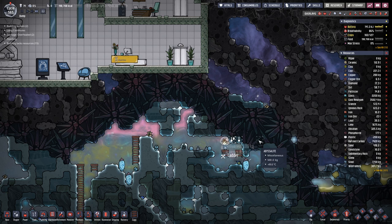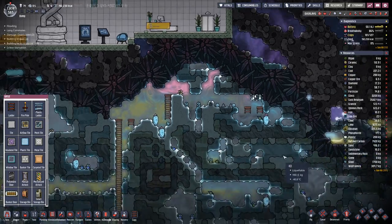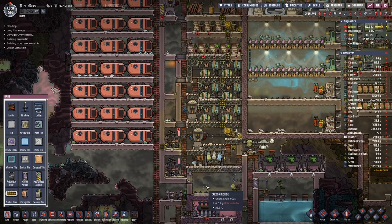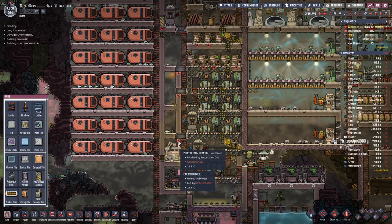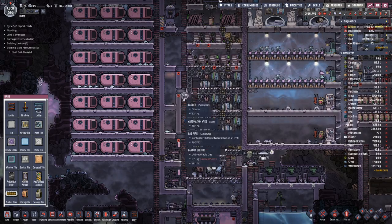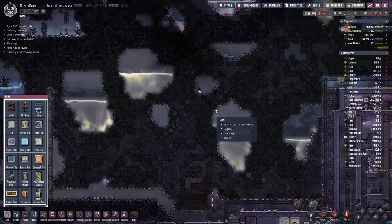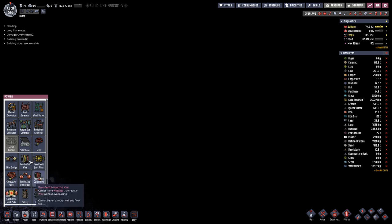That will take quite a bit of work and also steel, because we need the bunker doors and the bunker doors need to be powered. Currently we just barely manage with what we have because I do not really want to use the petroleum generators too much or even rely on coal, so we should find other means. Luckily here on top it is sunny so we can actually place some solar panels.